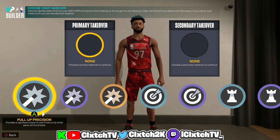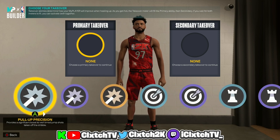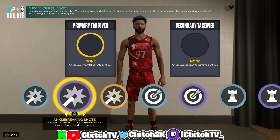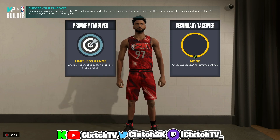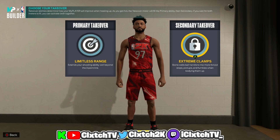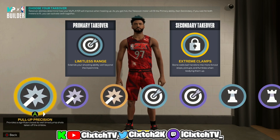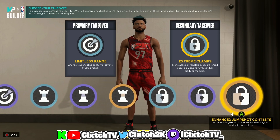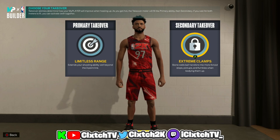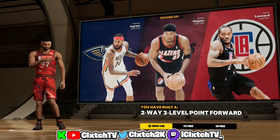Moving on to takeovers: this build gets Shot Creator, Sharpshooter, Playmaker, and Lockdown Defender. If you want Shot Creator you could, since you have Silver Agent Threes and Hall of Fame Mini Magician — you could add Pull-Up Precision or Ankle Breaking Shots. I like Sharp, so I'm going Limitless Range primary. For secondary I'm going Sharp and Lock. You could go Playmaker for team takeover boost, or Shot Creator if you're fading everything — it's your build at the end of the day.